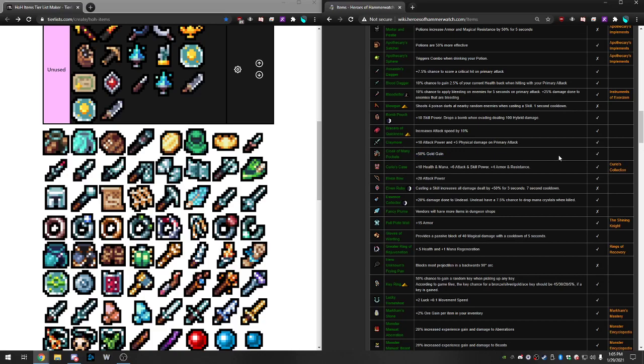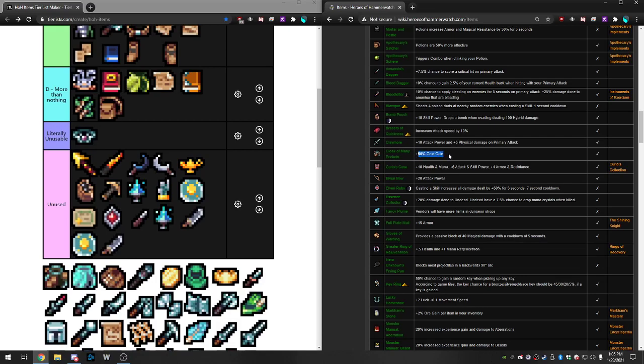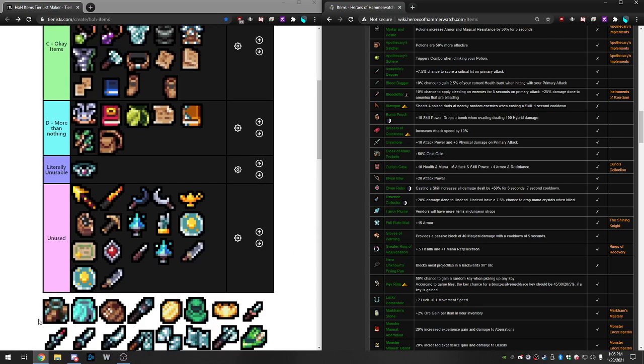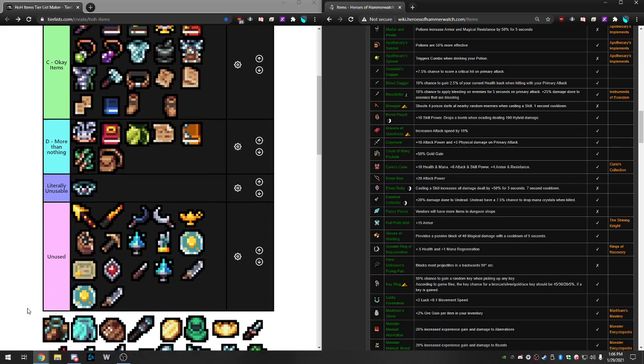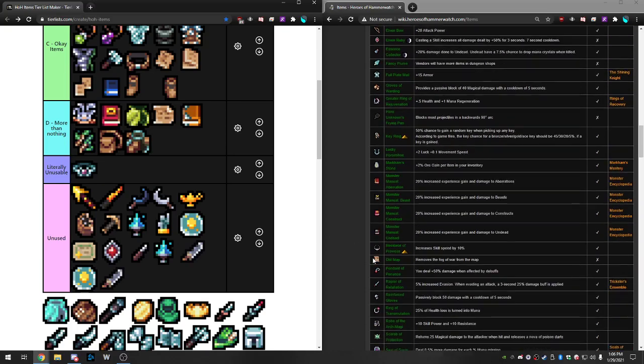Cloak of Many Pockets is 50% gold gain. If you have your Thief leveled up higher you don't really care about this. Essentially it means you pick up less gold in the run because once you hit the tax threshold you're not bringing more gold home. It's really just making your run faster — plus 50 to your current gold gain. If you have 400 gold gain you're only going to 450, not 600. It doesn't scale well. More Than Nothing, and it being at uncommon rarity hurts too.